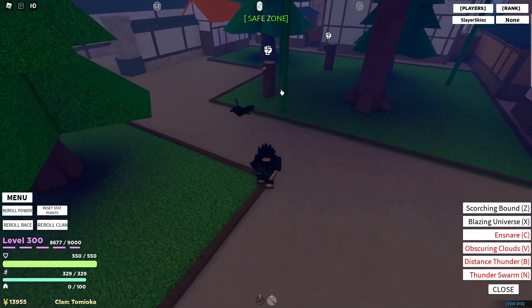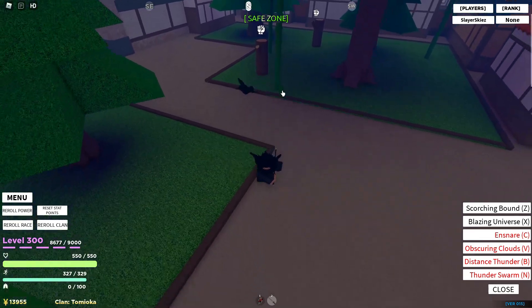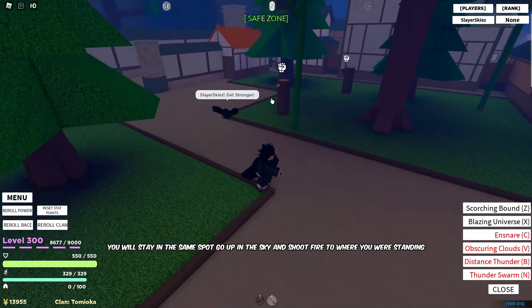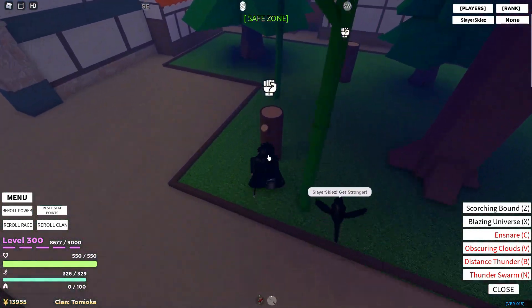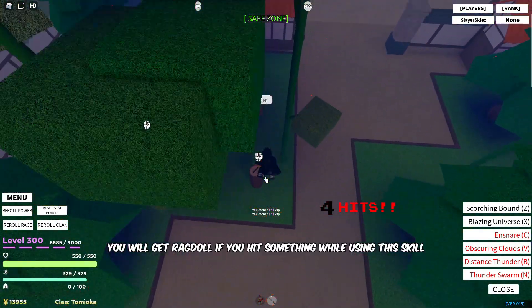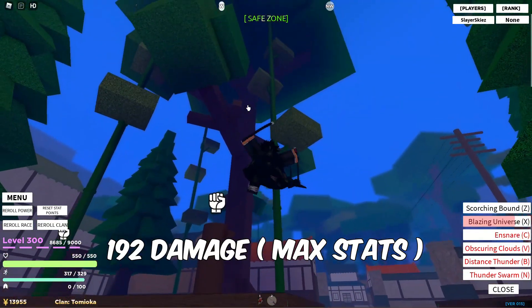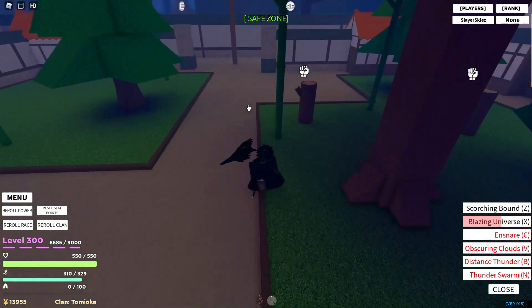Now it's fair. Next is Blazing Universe. Blazing Universe does not go to where your mouse points — it just goes above where you are. For example, if I stand here it goes above here and shoots below. If I'm next to this dummy and use the skill — I bumped into a tree, but if you bump into something like a tree branch it does around 190 damage.